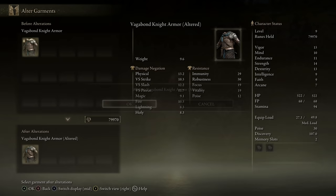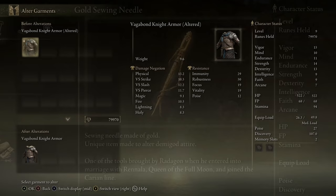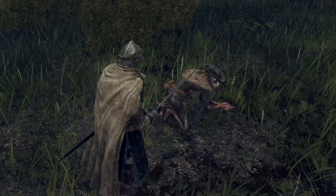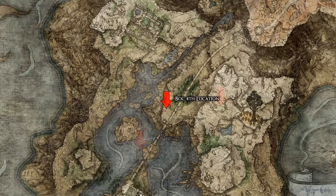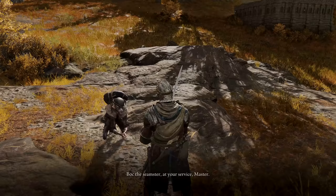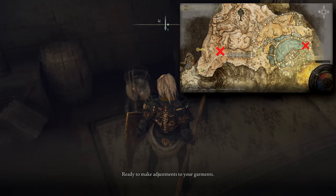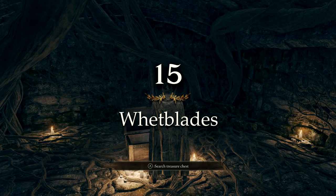Have you ever found yourself disappointed with the amount of armors that you can alter? You can actually expand your options by acquiring the gold sewing needle in Liurnia, in a chest to the right when you enter the Church of Vows. This lets you modify godly attire — stuff like Rennala's set, for example. Furthermore, if you've progressed Boc's questline in Limgrave after talking to him, you'll eventually find him again in Liurnia at the East Raya Lucaria Gate, where he'll perform your armor alterations for free, even taking the gold sewing needle from you if you so desire. If you can't find him there, that means he's moved on to Leyndell.